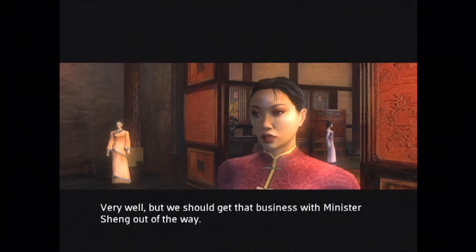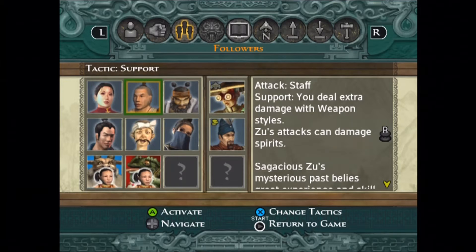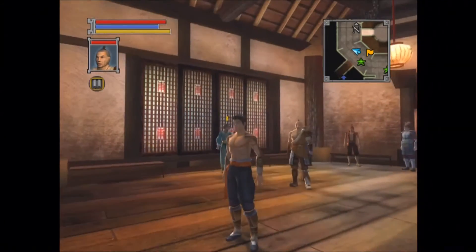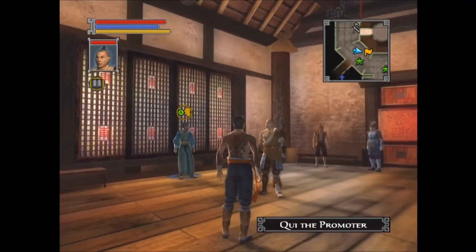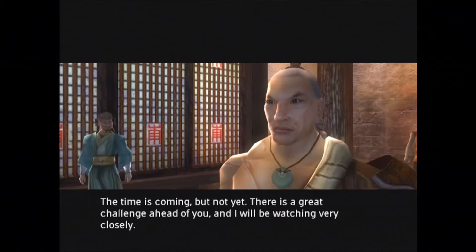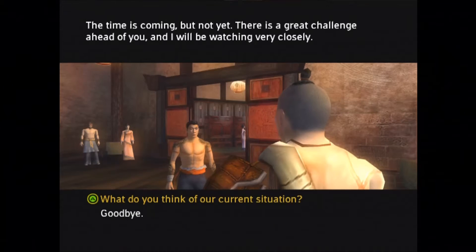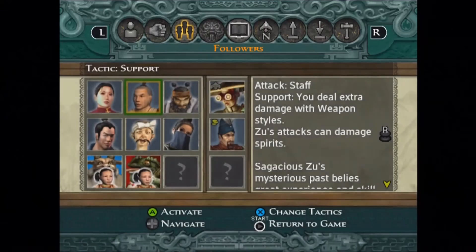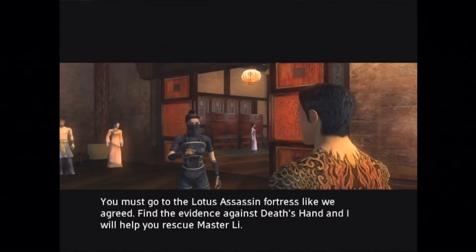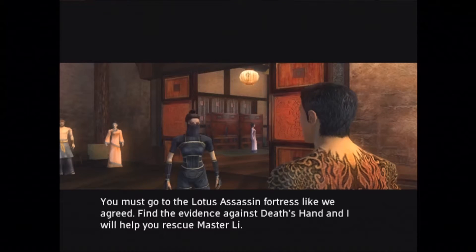We should get that business with Minister Shang out of the way. After you get the approval from the Inquisitor or Executioner, you can continue the romance. It didn't look like Sugeshu had anything else to say. There's a scene in the camp so we'll head there in a bit.